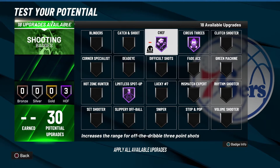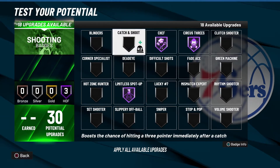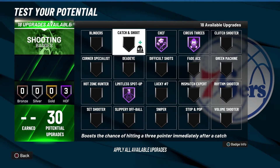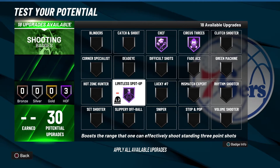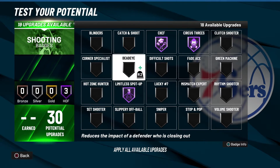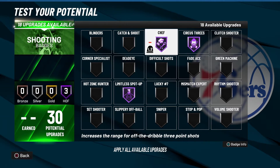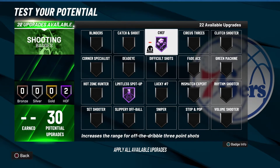Same thing with Limitless Spot Up — you have to be so deep for it to activate. I know Mike Wang said they were going to put out a patch for Chef and Limitless so they always activate, but I'm not sure if that patch is out yet or if it'll be a quiet background update like they did for Unpluckable. As it stands right now, these two badges are basically worthless. Circus Threes is worthless to my play style, but it is a decent badge if that's your thing.